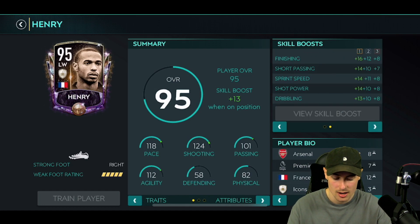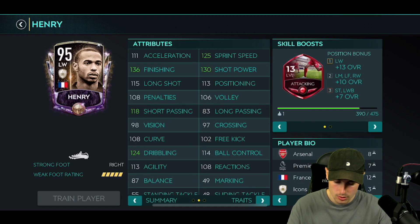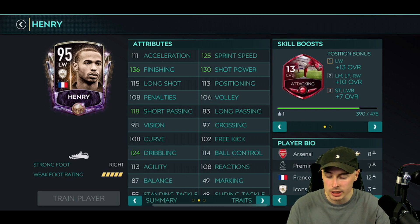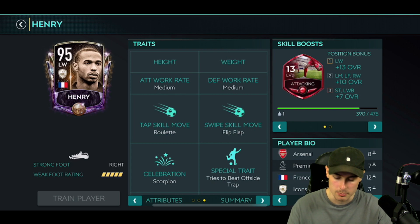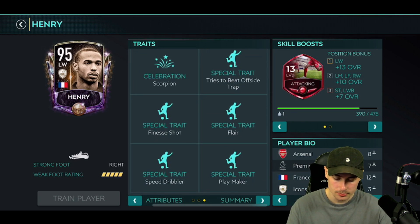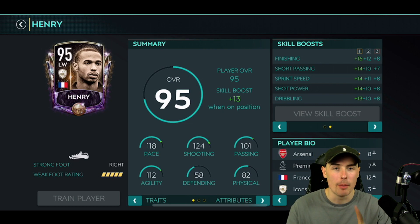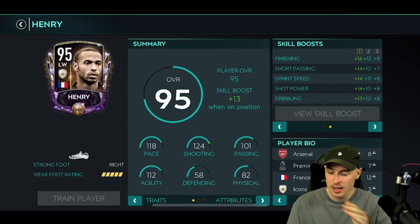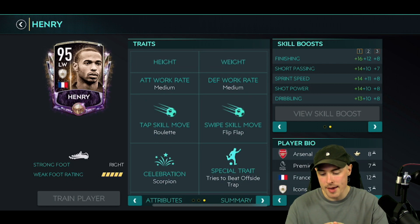Thierry Henry with attacking skill boost — same as Cristiano Ronaldo. Five star weak foot: 118 pace, 124 shooting, 101 passing, 112 agility. 82 physical. In-game stats: 136 finishing, 130 shot power, 125 sprint speed, 90 strength, 95 heading. The card looks brilliant — but medium, medium work rates, which is a bit gutting. Finesse shot, flair, playmaker, and speed dribbler with attacking. EA are one thing away from making it a perfect card — just make his work rates high medium.